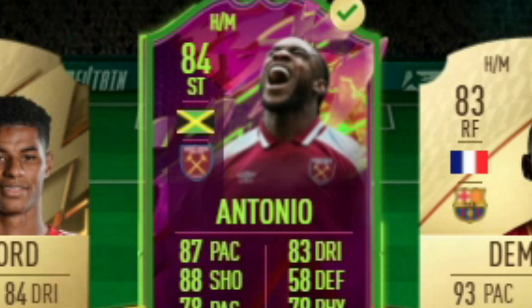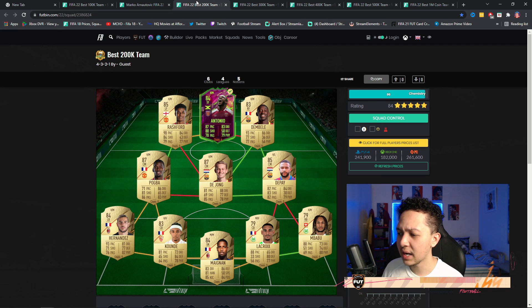Looking at the best 200k squad builder — we have a juicy team. It's Michael Antonio — you'll see teams built like this because it gets the best chem. 4-3-2-1 is a really nice formation to link players, especially players like Antonio who have no strong links because of his Jamaican nationality. He gets eight chemistry with a manager and loyalty.